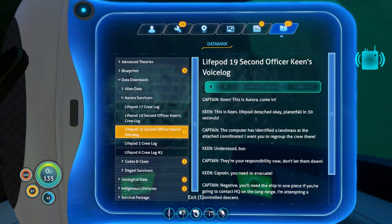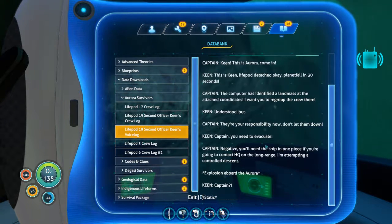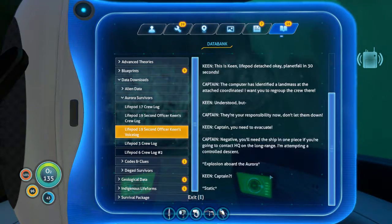Keen, this is Aurora, come in. This is Keen - life pod detached, planet impact in 30 seconds. The computer has identified a landmass at the attached coordinates - I want you to regroup the crew there. Understood, but they are your responsibility now, don't let them down. Captain, you need to evacuate. Negative - you'll need the ship in one piece if you're going to contact HQ on the long range. I'm attempting a controlled descent. Captain!